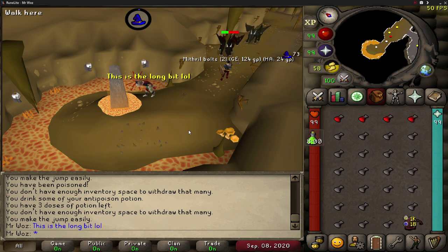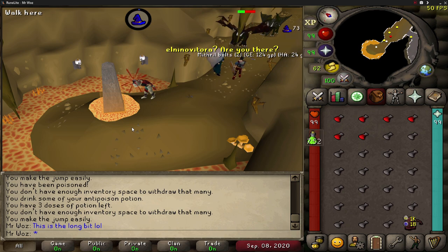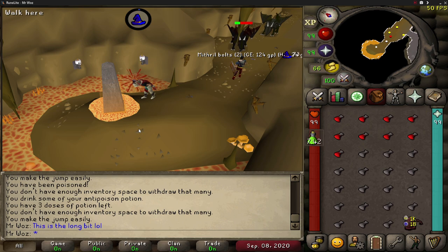80 agility would be better as it takes you closer to where you charge the orbs. If you're under 70 agility you'll need a dusty key, which I'll explain shortly. Having a decent defense level helps a lot because there are high-level monsters, so I'd recommend at least 70 defense, or 42 prayer so you can protect from melee. You'll also want 37 magic to teleport to Falador, which is the closest teleport to Taverley Dungeon. No quest requirements either.